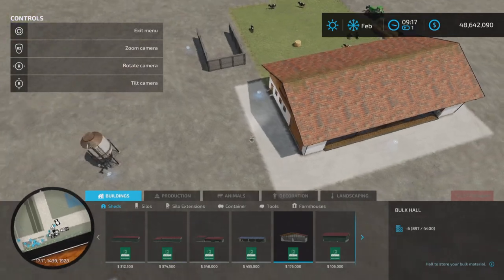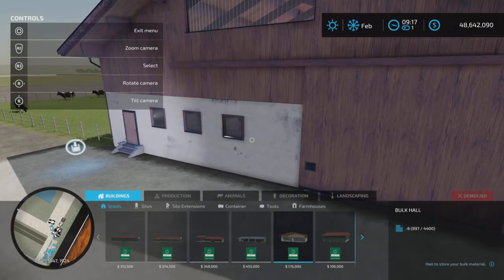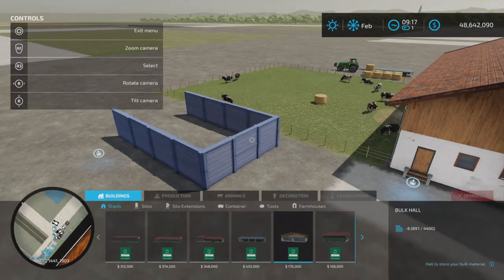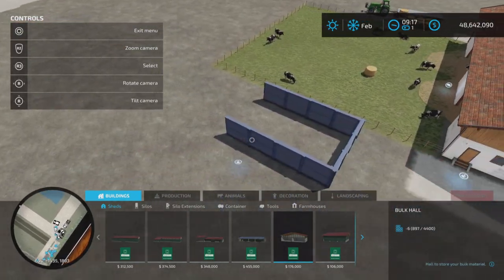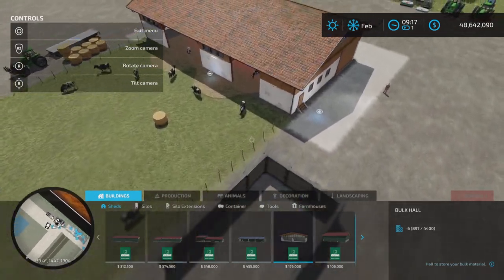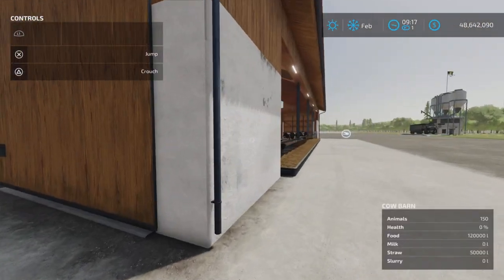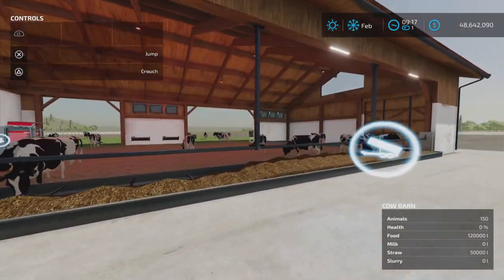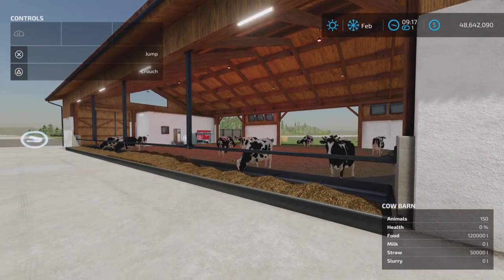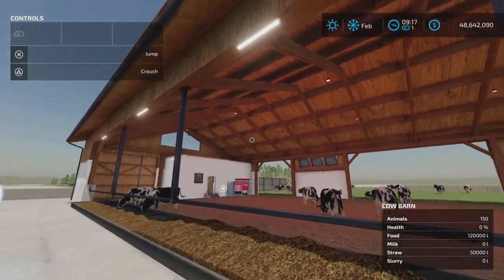We have the food going in here and we have the milk going out here, which is really how I like to see it. So I'm not complaining about that. I'm just hoping that placing the manure capture area here is going to work - close enough to capture the manure. We might have to try a different spot. Water is automatically supplied, so you don't need to put water in there.